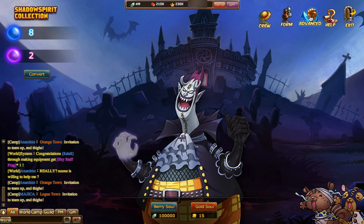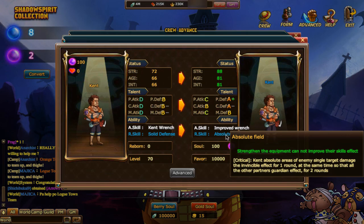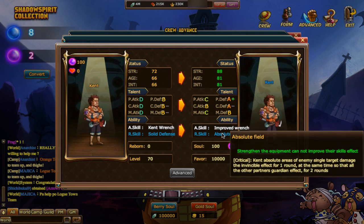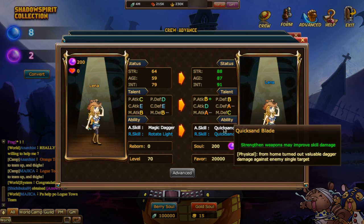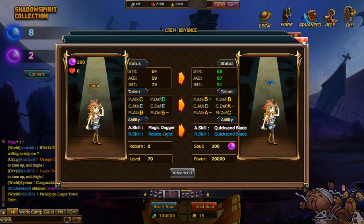As promised, I'm going to show you what comes of the advancements. Kent gets an improved wrench — increased attack, then his critical makes him invisible for one round, also guardian effect for all teammates for two rounds. Lena gets a magic attack with a high probability of targeting one round. Not bad.